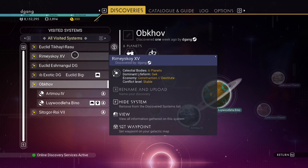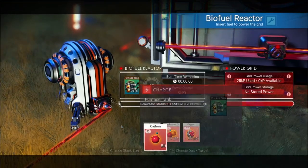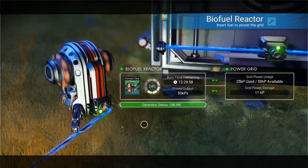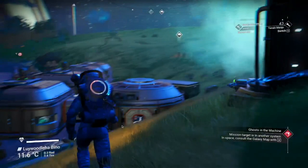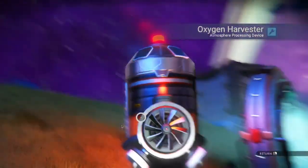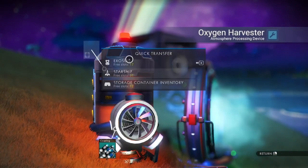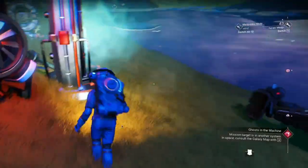So let's go to Remescoi 8,15. We're going to Remescoi. Before we go there, let's grab our 102 oxygen.